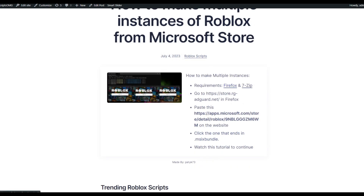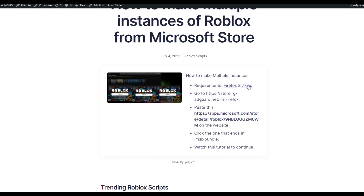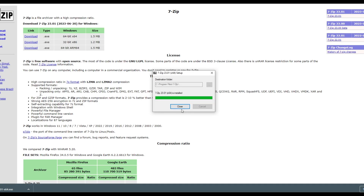The first thing you need to do is install Firefox - I have already done that, so make sure you have installed Firefox. The second thing is to install 7zip. Make sure you install 7zip even though if you have WinRAR, because WinRAR doesn't support all the features that we're gonna use. Make sure to install 7zip just like I'm doing right now.